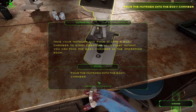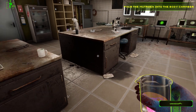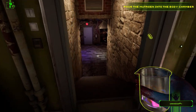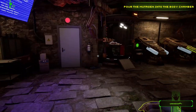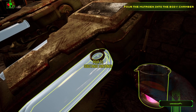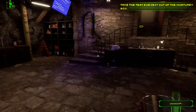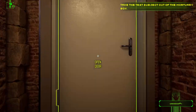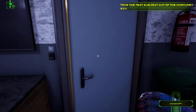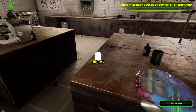Pull the mutagen into the body chamber. There's nothing left in there so let's put that down. The body chamber — I suppose that's it, that's one of the legs. Check the test subject out of the mortuary box — I don't like the sound of that one. I hope it's dead. I'll shut the lid on that. Let me put that down — I'm walking around with a jar in my hand.